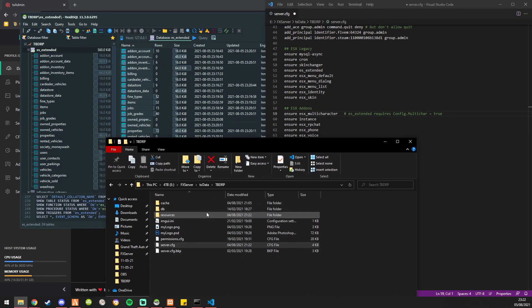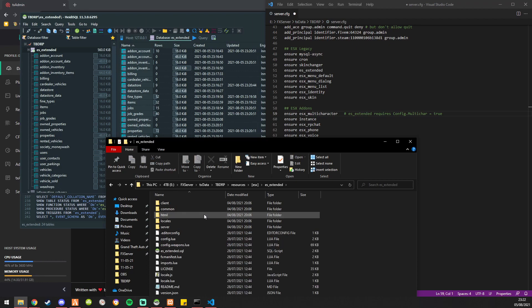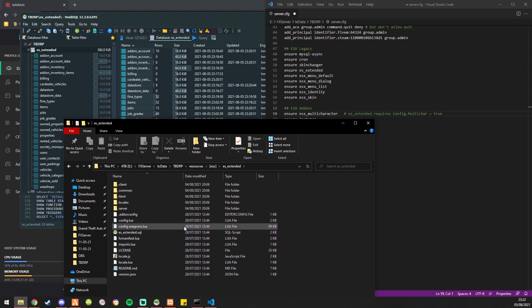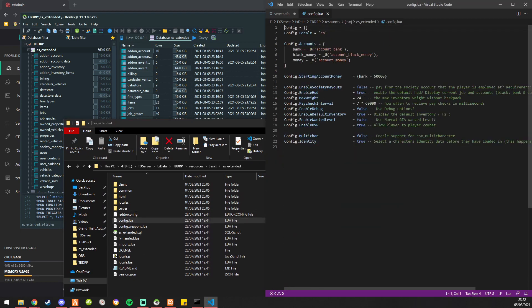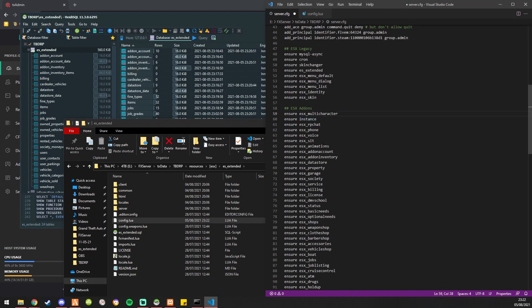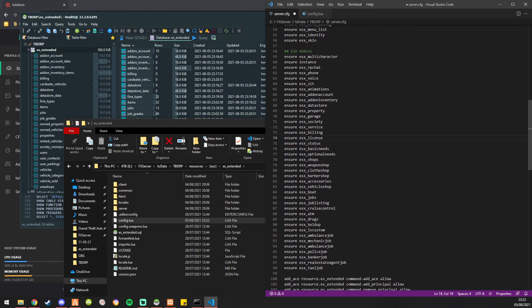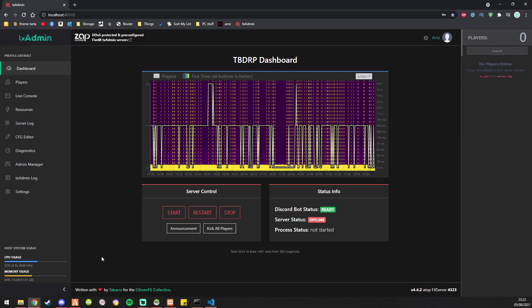We're going to enable multi-character — in ESX extended we go to the config and enable it. I'll leave that for now until I get a new HUD. We're not going to use DMV school or ESX license. Let's start the server and head in.